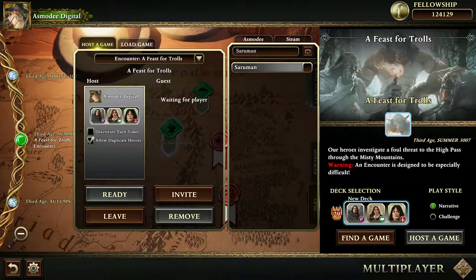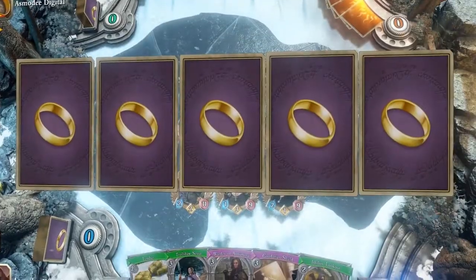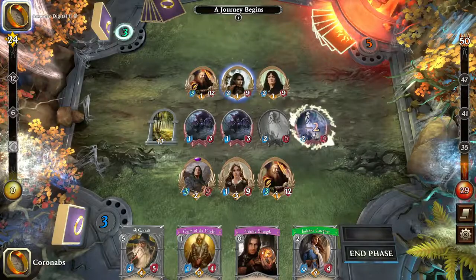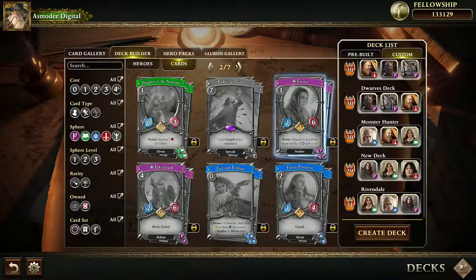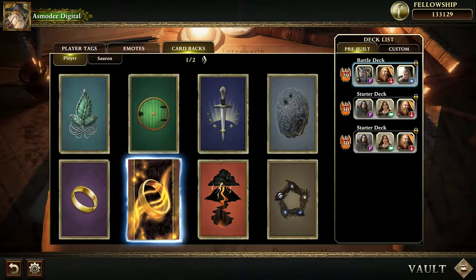Unique to the genre, you can also bring a friend along in your journey, and together fight to protect each other and the free folk of Middle-earth through story-driven campaigns and dangerous encounters. Defeating the forces of Sauron will grant all of you fellowship to spend on new cards and cosmetics to customize your experience.